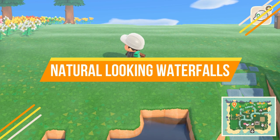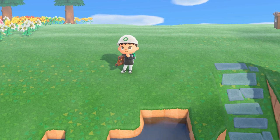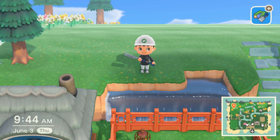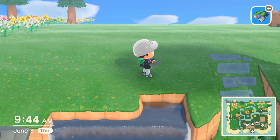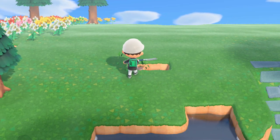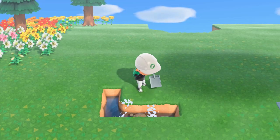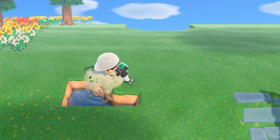Now let's talk about waterfalls and how to make them look better. It's really easy to make a waterfall — you just pull up your waterscaping permit, find a chunk of cliff, take the chunk out, and there you have it. But what doesn't look good is that it doesn't have a source of water. So one thing I like to do is build a random piece of a pond or lake-looking water source and connect it to the waterfall to make it look a little more natural.